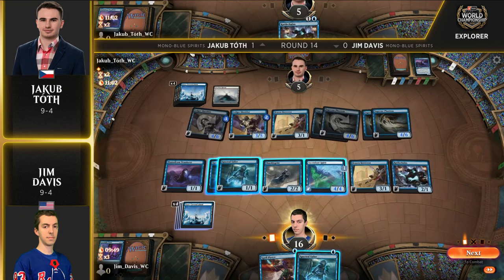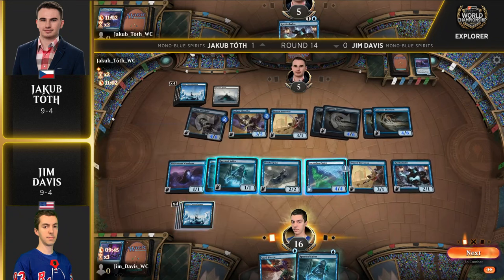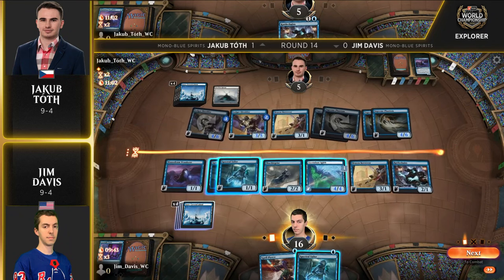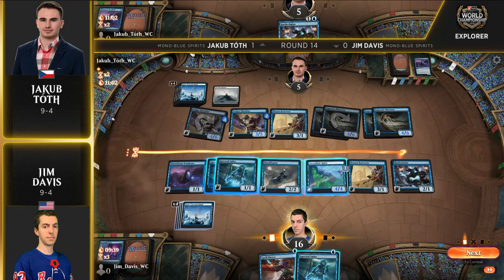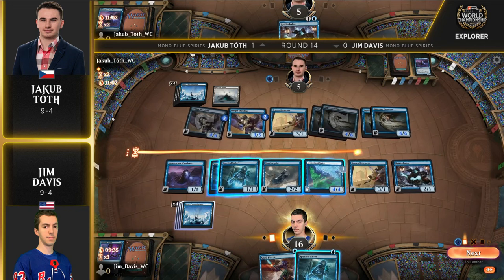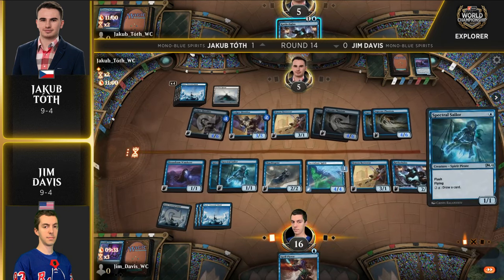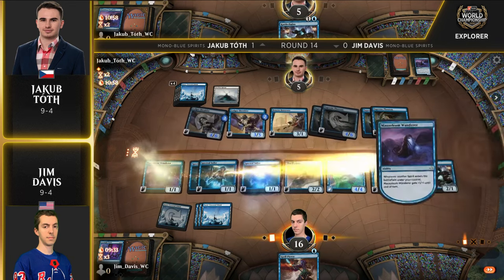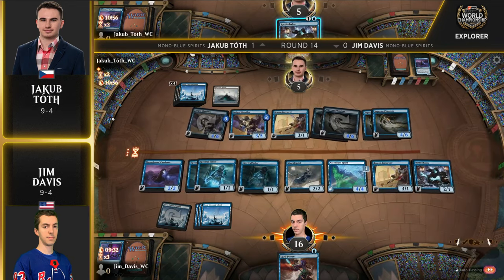If you cast a Spectral Sailor, that's four damage — so he's one damage short. Of course, we also know Jakub has Rattle Chains in hand. Jakub is perhaps trying to bait Jim Davis into what he thinks would be a lethal attack, only to have it foiled. The main-phase Spectral Sailor does make the Mausoleum Wanderer bigger.